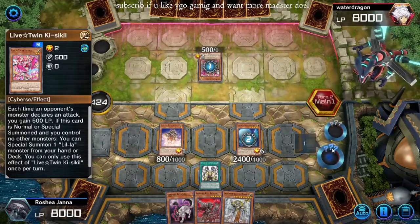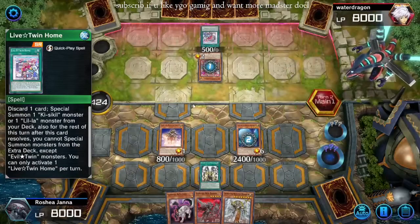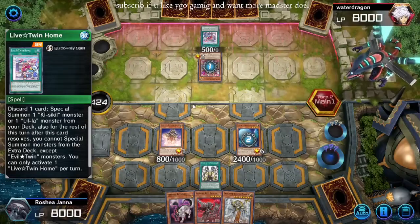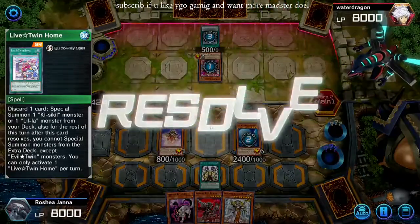Snatch — maybe I should have held out for a link monster to snatch. Oh well, this doesn't negate unfortunately. Chain Home — that locks them into the Evil Twin. Sick.